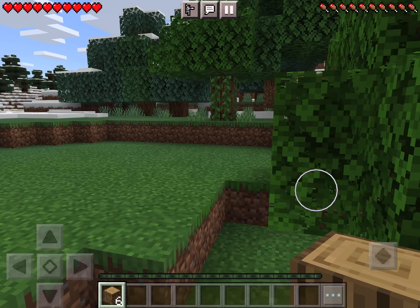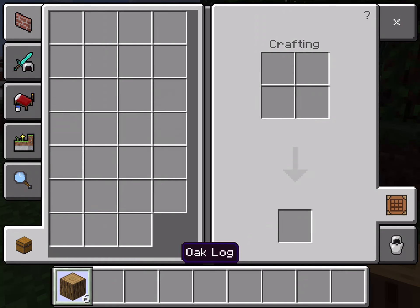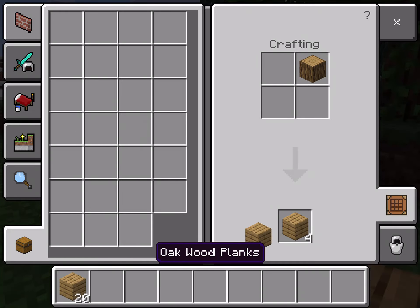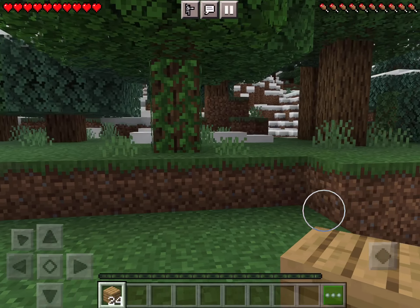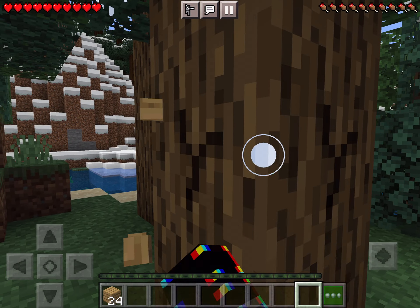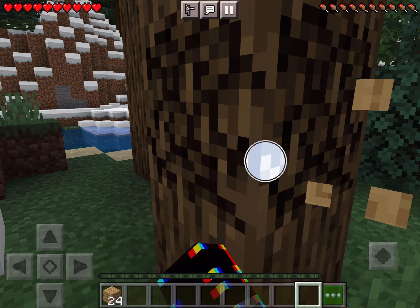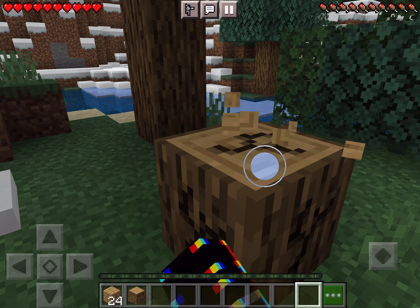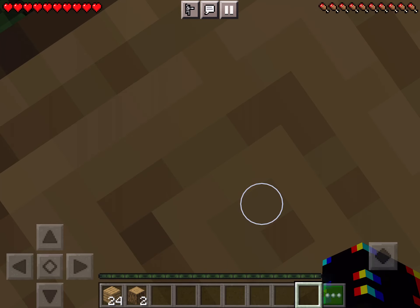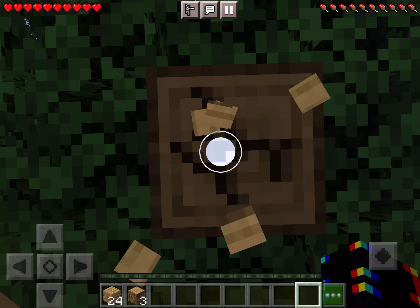Anyway, the next step is to craft this wood into oak wood planks, as you can see right here. Many of you Minecraft Let's Play experts already know this, but I'm fairly new to this — though I have actually played Minecraft for a while, at least the Pocket Edition version.